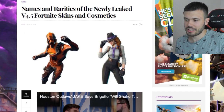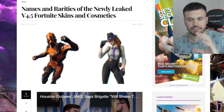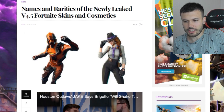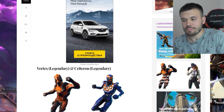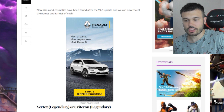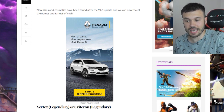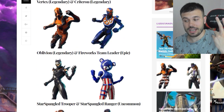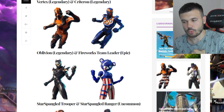Check out Fortnite Insider — that's the page I'm following and I like what those guys are doing over there. They have a great page, go support it, link in my description. Now, names and rarities of the newly leaked version 4.5 Fortnite skins and cosmetics have been found after the update and we can now reveal them. I told you what my favorites are and I made a top four out of those nine.